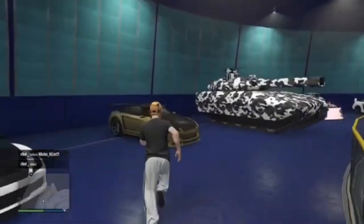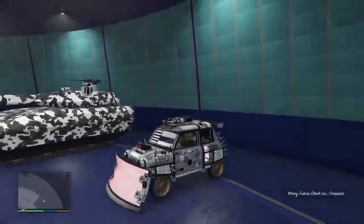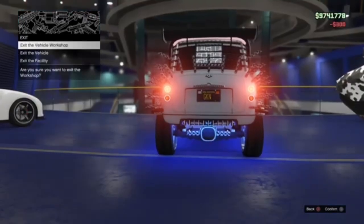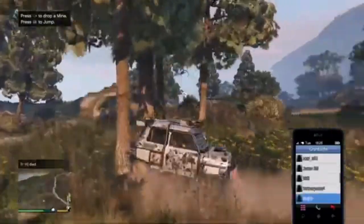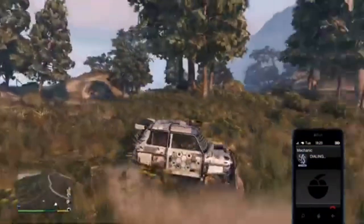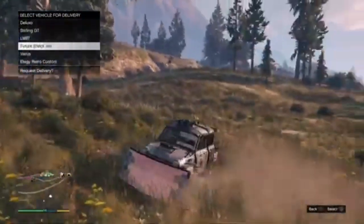Now all you need to do to save your duplicate is walk over to the vehicle, press right on the d-pad, and then change one thing like I'm about to right now. After you have changed one thing, go ahead and exit your facility. And there you go — you have now successfully duplicated your vehicle. Just to show you more proof that this glitch worked, I'm going to call my mechanic and show you that the Elegy from before has now turned into a Feastershock Issi. So this one I'm driving right now is the original, and the Elegy from before is the duped one. As you can see in my garage, the Elegy has turned into a Feastershock Issi.